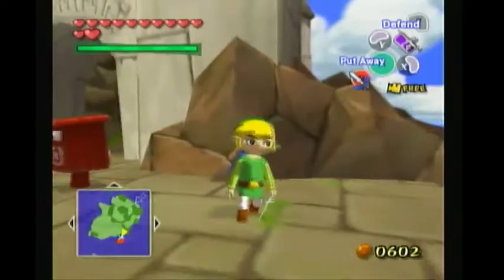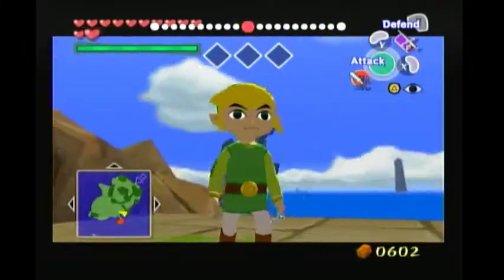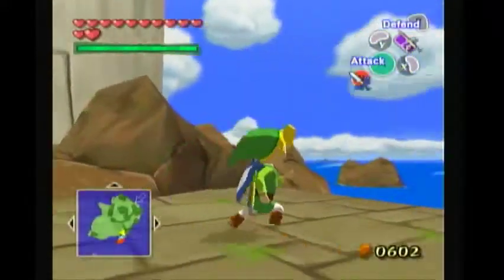Now you have something called Camera Lock. When you pull out your Wind Waker again, all your controls will be reversed — it'll just be crazy. This is used for a number of things like super swimming. But if you pull out the Wind Waker again, it'll fix that.